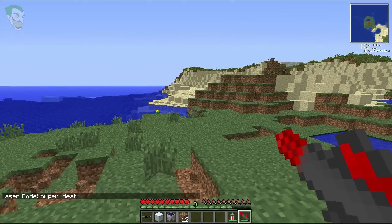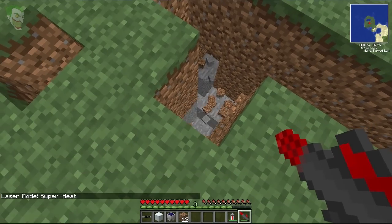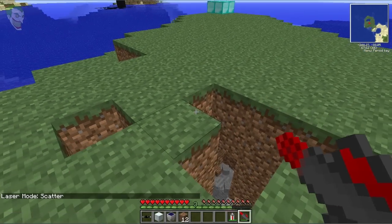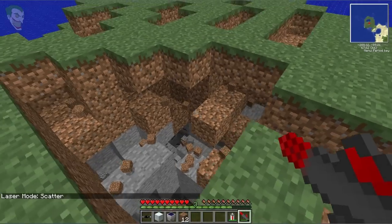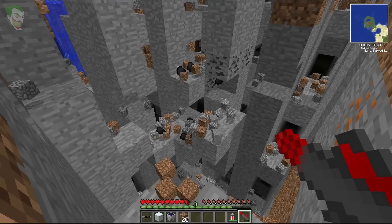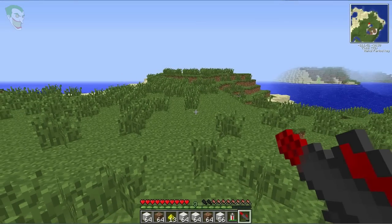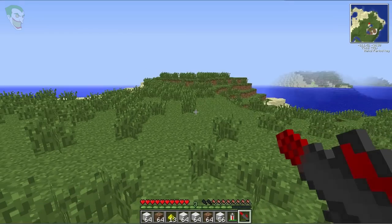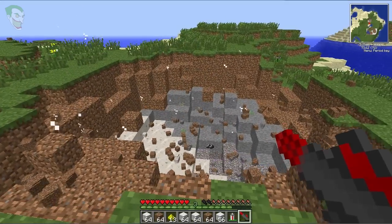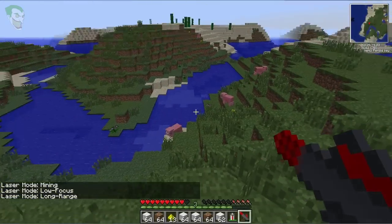The next firing mode is superheat — not exactly sure what superheat does. But scatter is probably my favorite and it is awesome — it can quickly remove an area of anything. The final firing mode is explosive shot, which explodes an area along with all the goodies you might find. The mining laser also kills mobs.